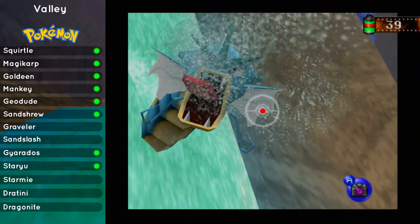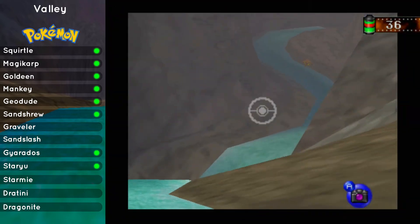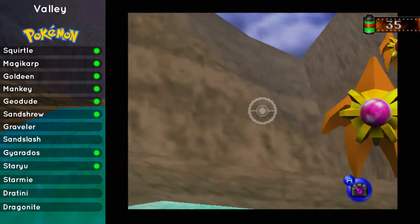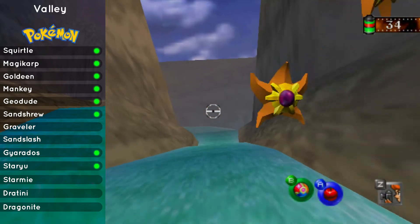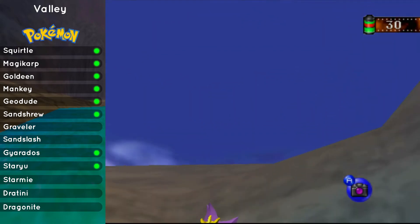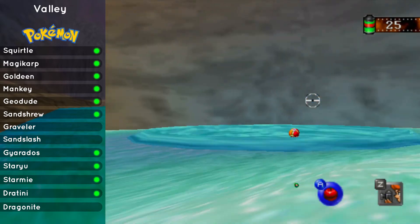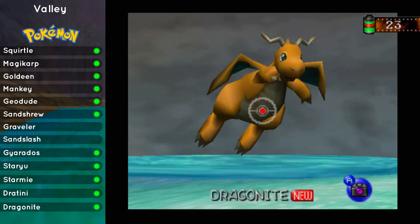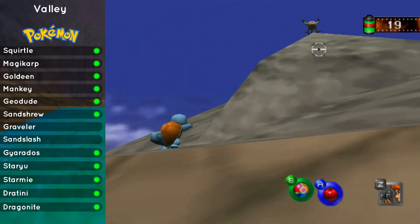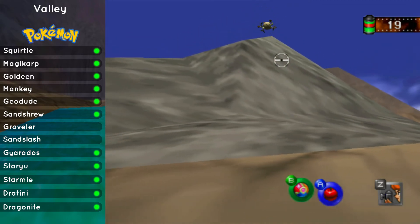Hit it with the Pester Ball — this is the Magikarp that the Mankey threw over — and a Gyarados will appear out of the waterfall. There are three Graveler up there we can't do anything with yet. You can hit Gyarados with a Pester Ball and it'll make him angry. Another star — we only need one really, the others are for Pokemon bonuses. I got them all — they will go in the whirlpool and evolve into Starmie. With this whirlpool, throw about five Pester Balls into it and a Dragonite will appear — one of my favorite Gen 1 Pokemon.